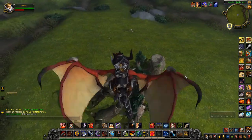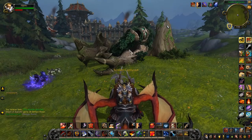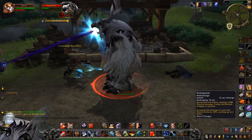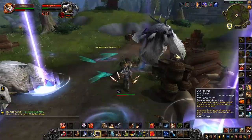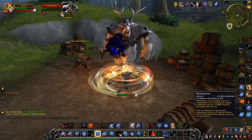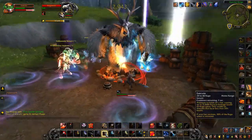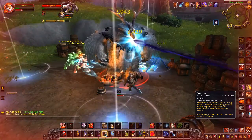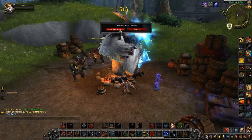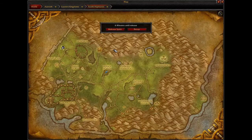Heading south along the wall, here you find Ragebeak — his location is again close to the wall. He drops Rage Peep, a mini version of himself. At the moment he's in what will be the Horde lumber camp. When the Horde own the zone, I believe he'll move further south into what is currently the Alliance lumber camp, so he'll be in different locations depending on who holds the zone.